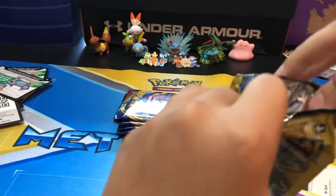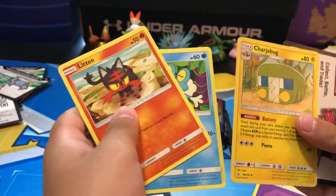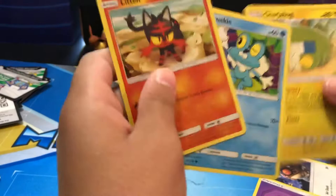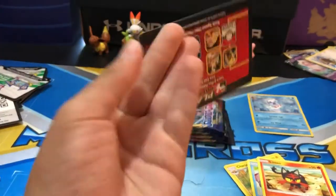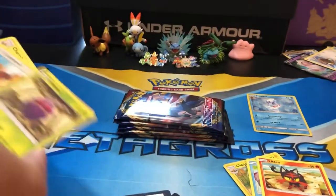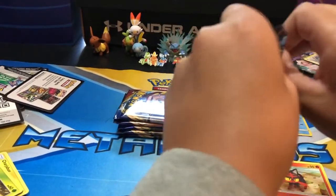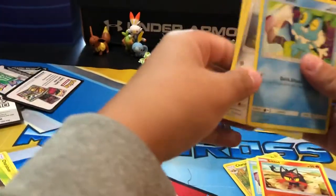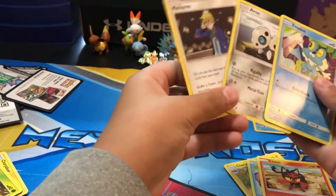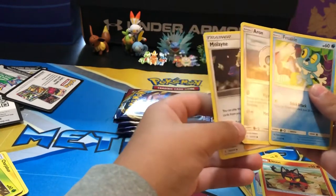Inteleon, Froakie, and Charjabug — it looks like a bus! The Gigantamax one actually looks like a bus. They all have code cards. Iron and Kibana — all fighting type. I don't know what his name is; if anyone knows, say it in the comments. There's a giveaway for all the codes.